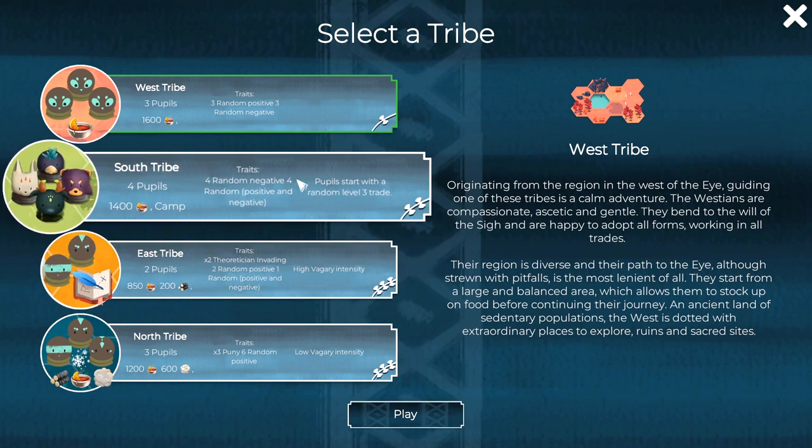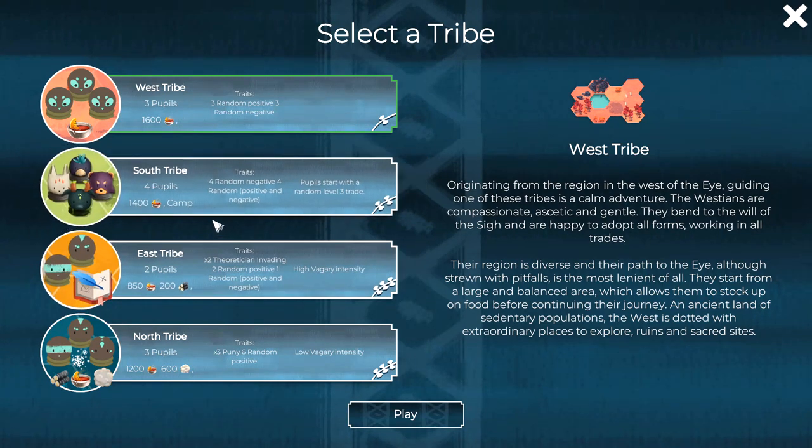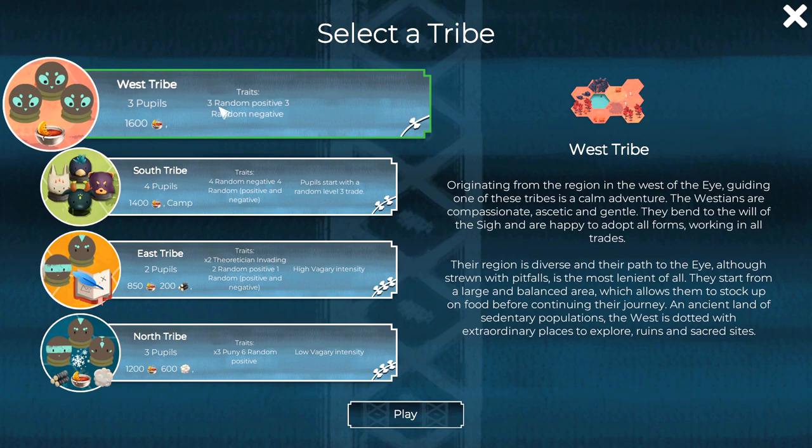Now we can choose what tribe we want to play as — there are a lot of options. You might be wondering why you'd want fewer or more people. The West tribe is the default start — effectively the default Rimworld-style setup. You get three characters, each with a positive and a negative trait, and you start out with 1600 rations. Every character eats six a day, so you'll be losing 18 a day, giving you around 80 turns.